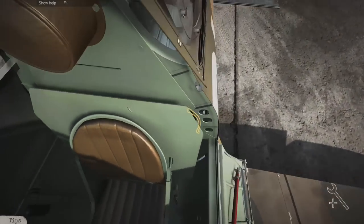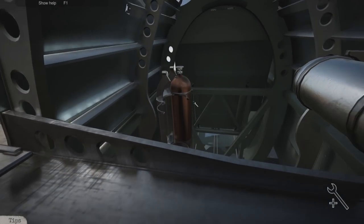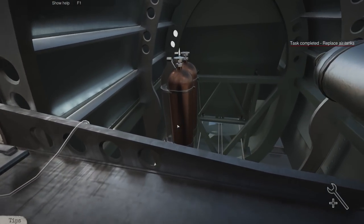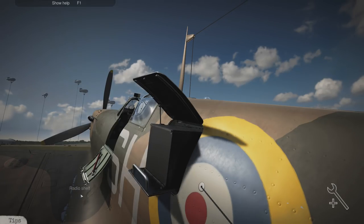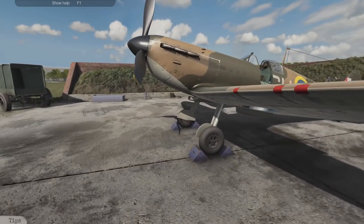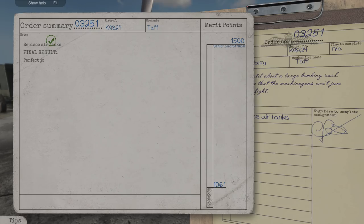We can't access it from the cockpit - no. It's got to be accessed through here. Put the clasp on, screw that in, lovely - job done! Now I need to get my head out. Put the radio back in, the battery in, and secure it away. Well, that was a quick job - it's always nice to get a quick job done right. Job 3251 done - replaced the air tanks. That was a nice easy one, you probably won't get many points for that, only 30, as it's quite a simple job.